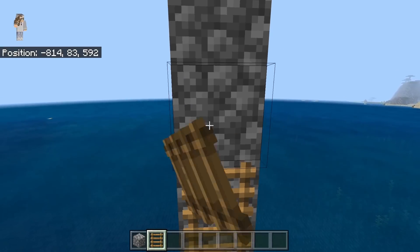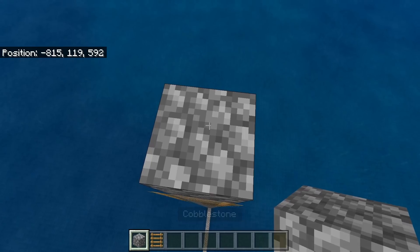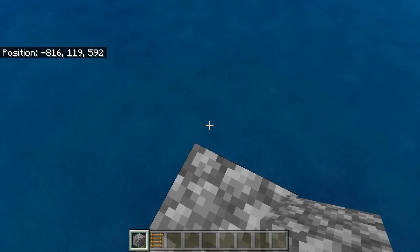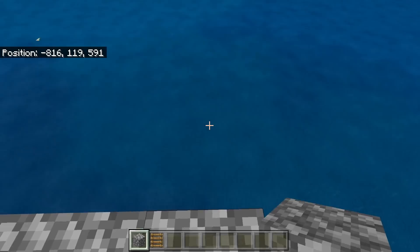Once you have built up 55 blocks, I recommend that you come back down and use some ladders and place them all along the side. That way you'll be able to easily access your Trident farm. The next step is to come up to the top, then place one block over here and one block over here, and extend out four blocks this way.